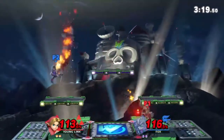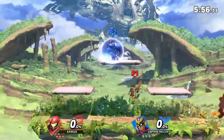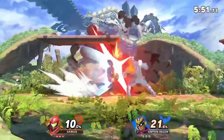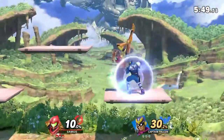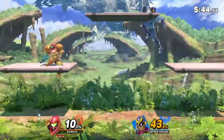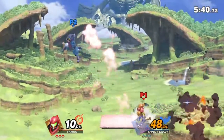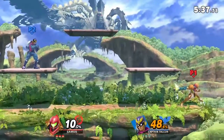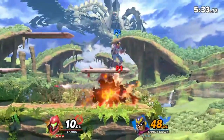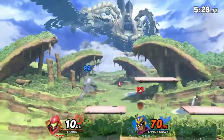The general reason why you use projectiles is to limit your opponent's options. When faced with a projectile, you can jump over it, duck under it, shield or parry it, reflect, absorb, or counter it, roll or spot dodge it, dash back, knock the projectile away, or of course get hit by it. While some of these options are objectively better than others and some are more situational, each of these options limits your opponent's next options or resources in some way. Resources can be stage control, positioning, approach options, general focus in the case of parrying, etc.